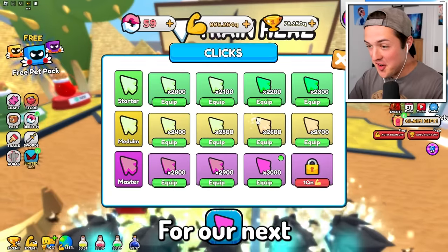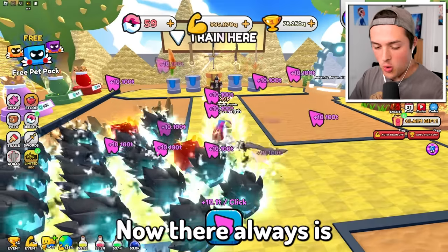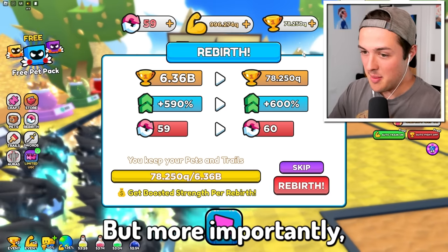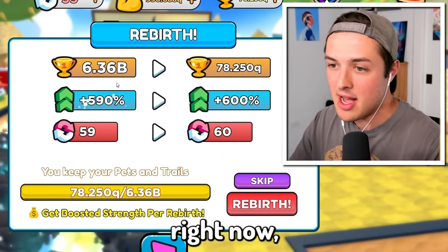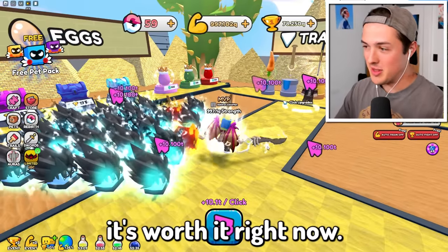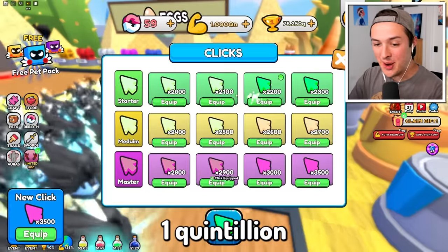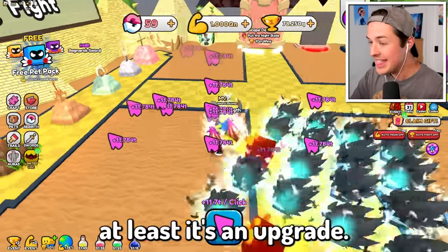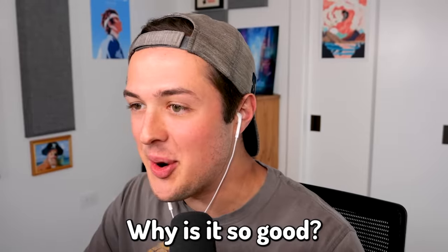We almost have enough for our next click upgrade — we need one quintillion. There's also the option to rebirth, which costs a lot of money but more importantly you lose all of your strength. I could get a really good multiplier because I'm locked in at 590% right now, but it resets everything back to zero, so I really don't think it's worth it right now. We're at 999 quadrillion — one more quadrillion left. And this is it — we got it, one quintillion! We get 3,500 click power and jumped up to 11.7 trillion. I thought it was going to be a lot higher, but at least it's an upgrade. So do I even have a chance of pulling the nightblade final boss right now? That thing just destroyed me.